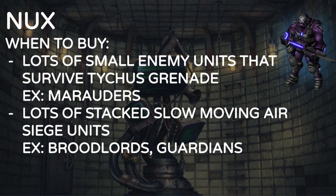When do you want to buy Nux? When there are lots of small enemy units that survive Tychus grenades — meaning units with more than 125 HP like Swan Goliaths, Hydralisks, Queens, Rainer Marauders. You can also get Nux for Banshees with decent HP. And there are stacked slow-moving air siege units like Broodlords or Guardians — they just sit there and Nux is perfect. Once you have a critical mass of Nux against maxed Broodlords or Guardians, just keep buying Nux. Make sure you have a decent front line to support them.